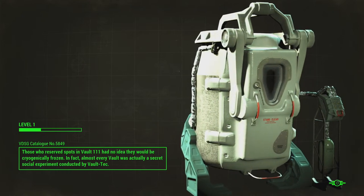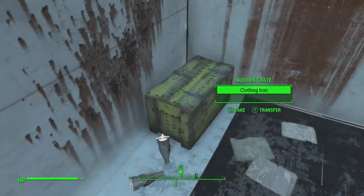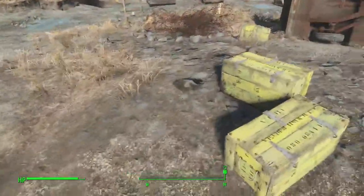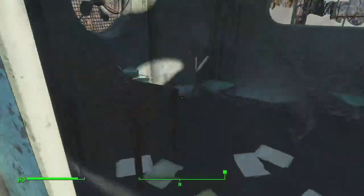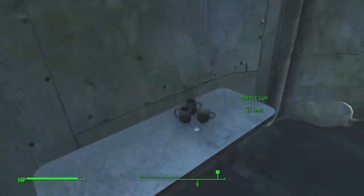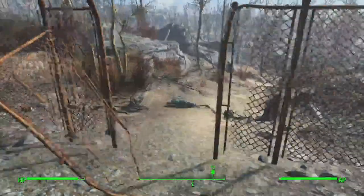Matt Ryan asks: 'More excited for Starfield outpost building or ship building?' I'm curious to find out what outpost building is like — it looks just like Fallout 76 building. I want to see what they did with it — there's talk of doing research there, having companions work there. The ship building, they did so much advertising about it that it looks pretty clear what it is. It looks awesome — like a grown-up version of that system in Kingdom Hearts where you'd build a ship block by block. So I'm real excited for that.